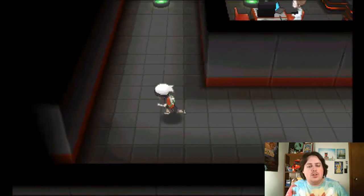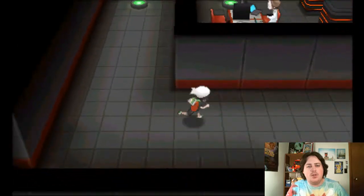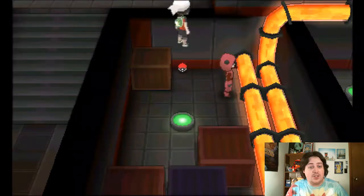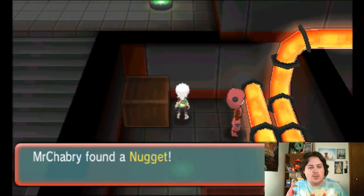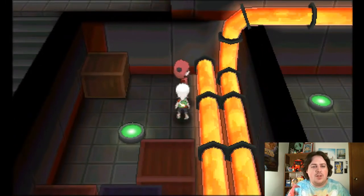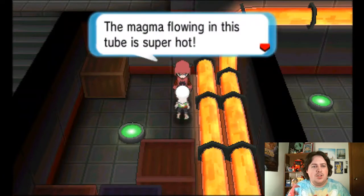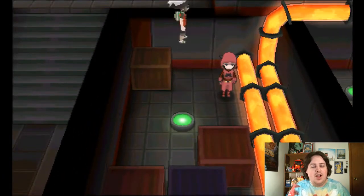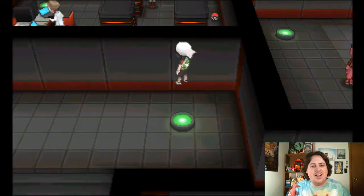I honestly don't remember my path around here, so we're going to try to get as many levels as we can onto Floette. Got a nugget — that's good. I don't think that person battles; I think that person just goes on a monologue about how the magma goes through it or something. Yeah, magma in this tube is hot. Well, yeah.